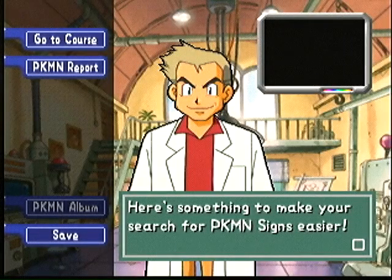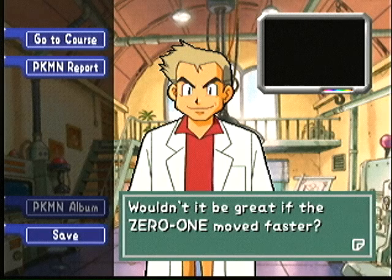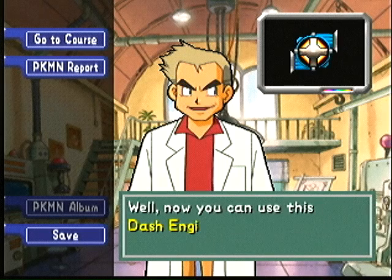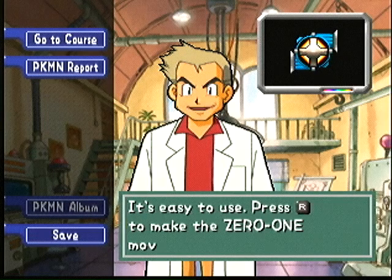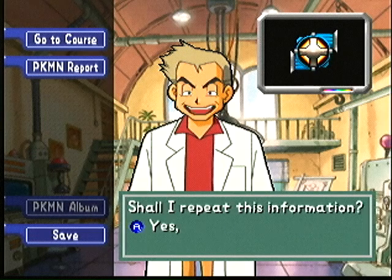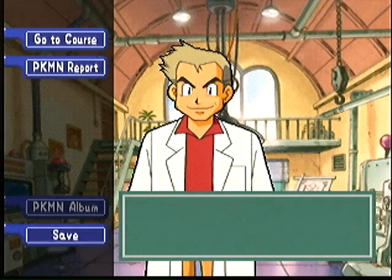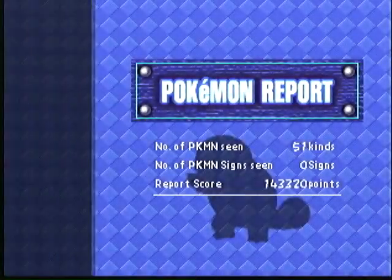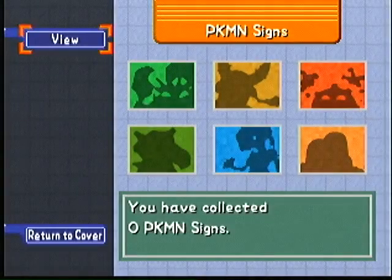Let's look for some Pokémon signs. There's one in each level. And now we have the dash engine, which makes these levels even shorter to play through, because now we can move twice as fast to skip through the parts that we don't need to see.